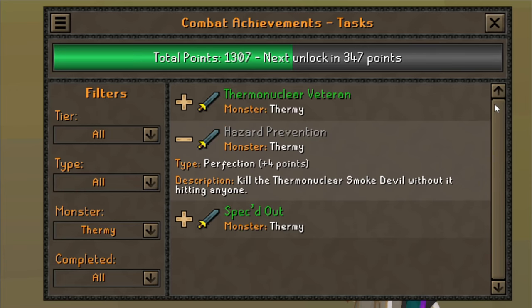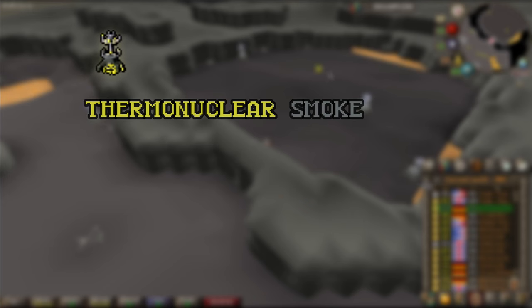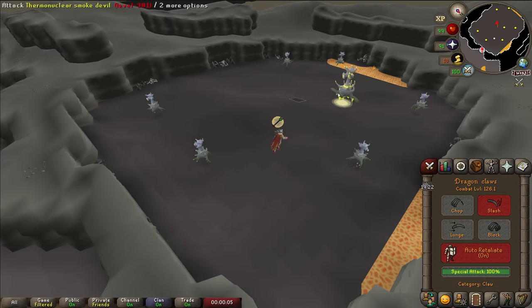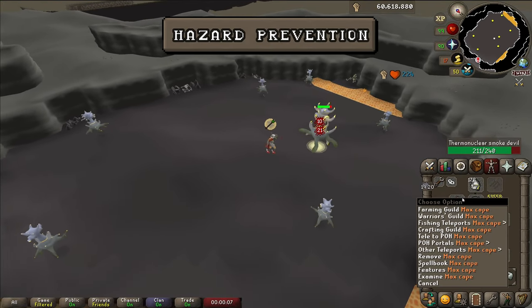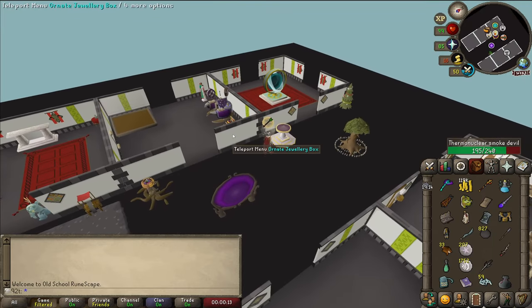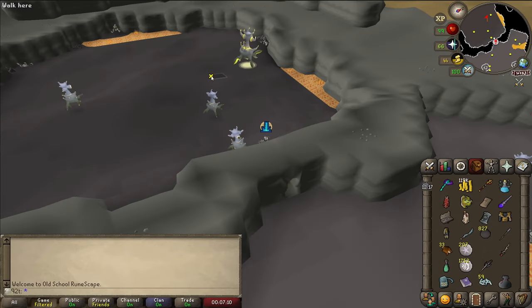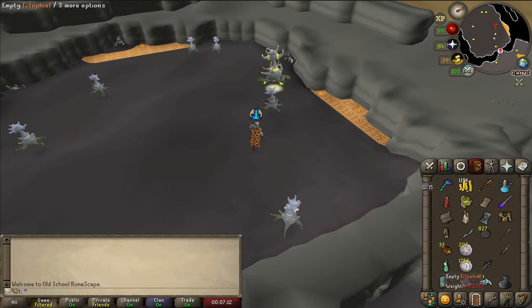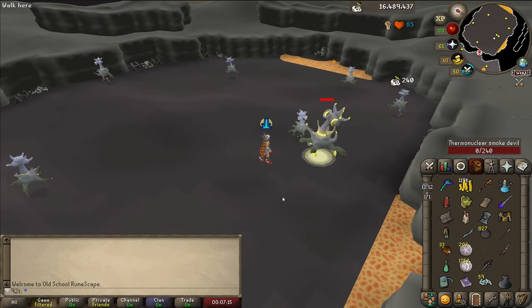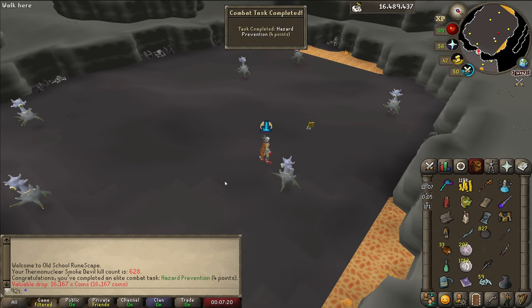I do have one task to do here. Turns out you can just do this task if you spec it once and tab out before you get hit — so I guess that's what I'm going to be doing for the next 10 minutes. If I didn't mess up this should be the task correct? Correct — 'Hazard Prevention' done. And Termite is complete. Let's skip this task and see what we get next.